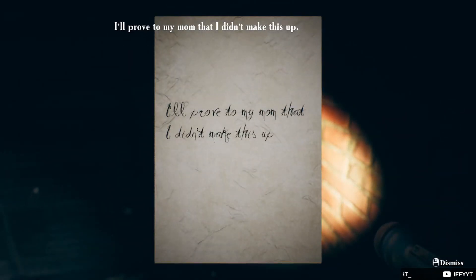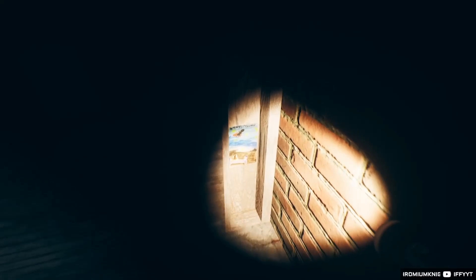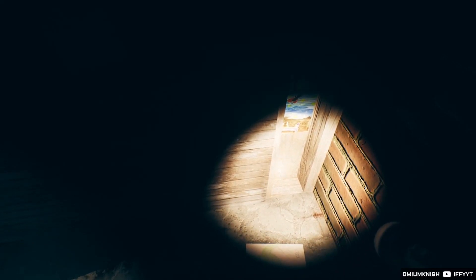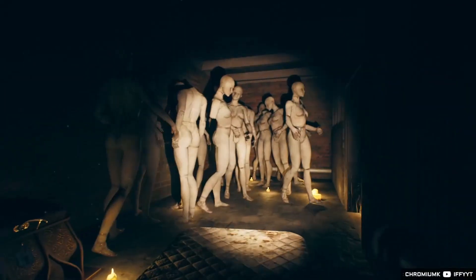There are two notes now. Reading: 'I'll prove to my mom that I didn't make this up.' I have to check - is this the painting? He wants to fly in his dreams - there's a moon and then there's the cities. I can barely see the other one because the flashlight's too bright. A, D - bad, or B-A-D - dad, maybe. I was expecting something would show up when it turned.